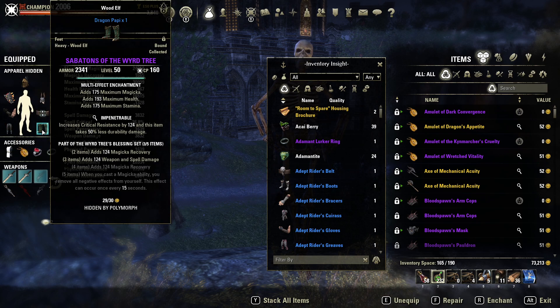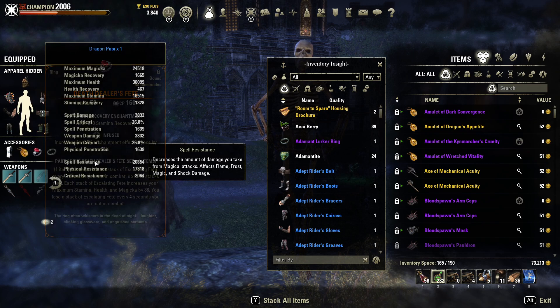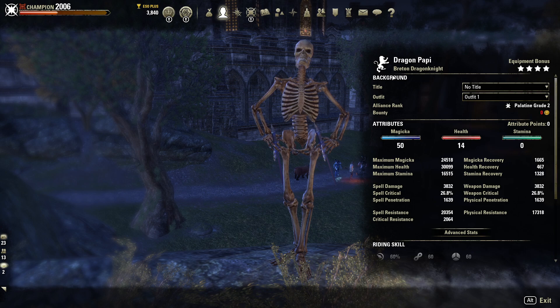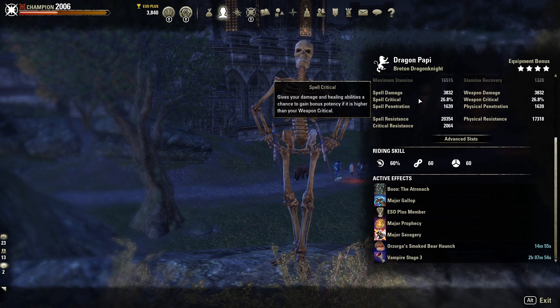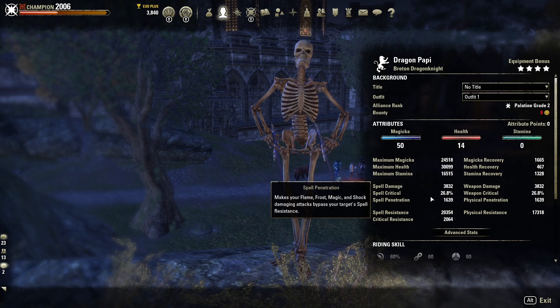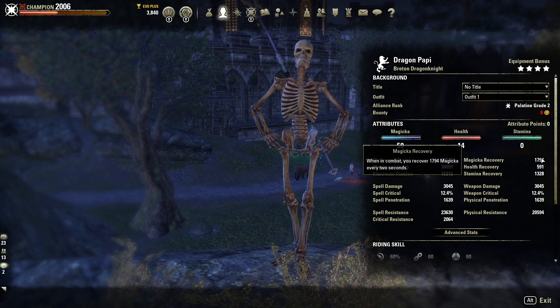Armor is six impenetrable, one reinforced. This is a solo self-sustained battleground build — you're not relying on anybody else. I am a Breton Dragonknight. Breton is the best race for Mag DK in my opinion, though Dark Elf is also good. Vampire stage 3 with Smoke Bear Hunch. Here are the front bar and back bar stats completely unbuffed — that Weird Tree magic recovery really comes in on the back bar, giving tons of magic recovery, which is good for BGs because you struggle with sustain.